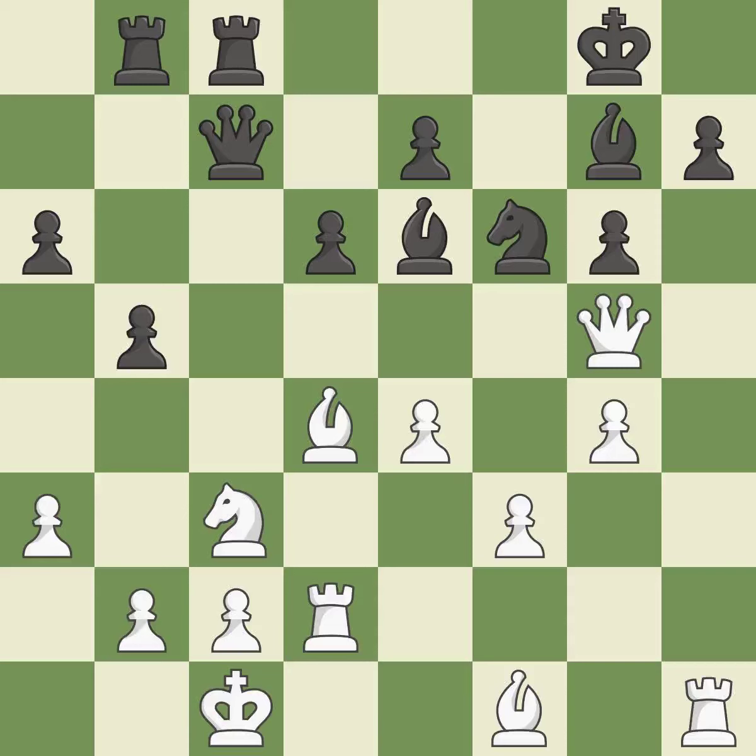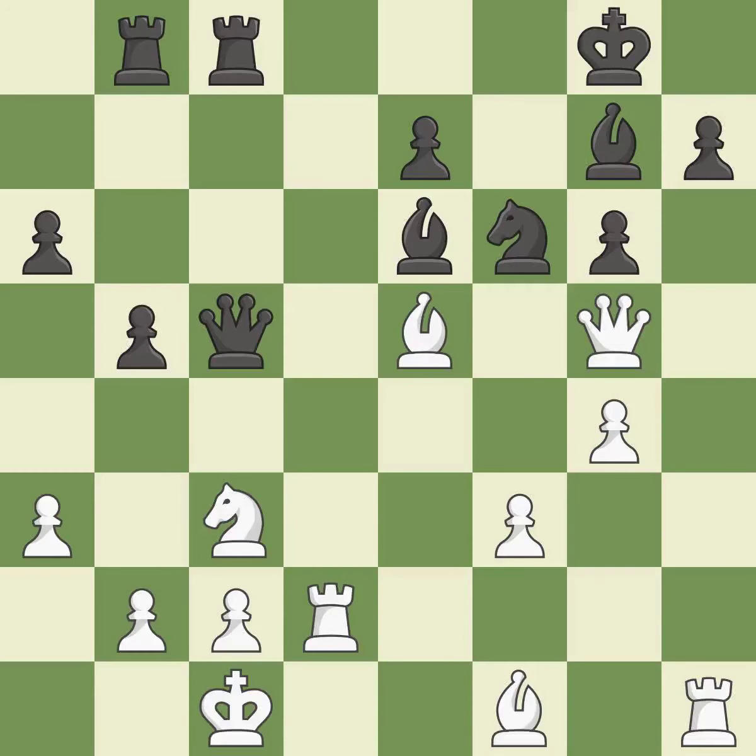It is incorrect — by doing this, the chance to double rooks on a single file is lost. It is a fair deal after all captures — it is ideal. By doing this, an x-ray attack is sent through two of the adversary's pieces — it is ideal. This poses a knight-winning threat — it is incorrect. The piece both makes a capture and defends a newly threatened piece.